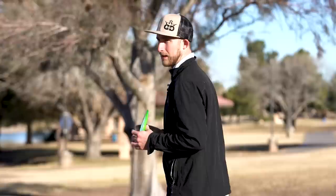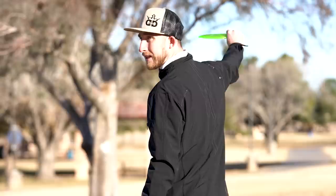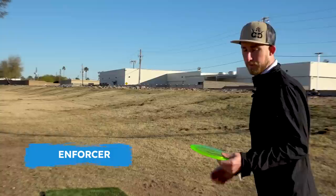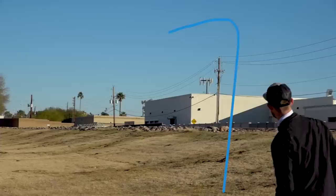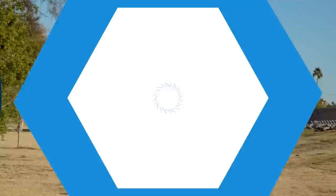We got a par four with OB on the right-hand side. The play is to throw an overstable disc over top of the OB and rely on that overstable finish at the end. That's why I'm going with the Enforcer — my Lucid-X signature series Enforcer. It's going to go down over the OB and just fade and crash left, which is exactly what I'm going for — nice and safe.